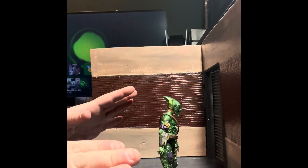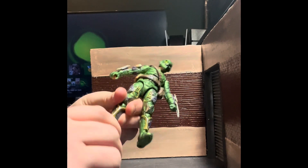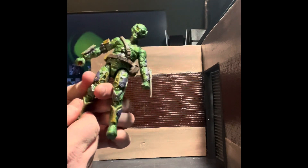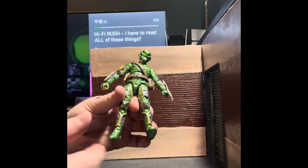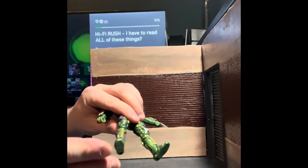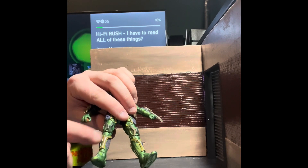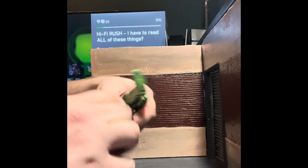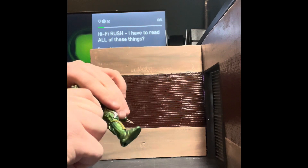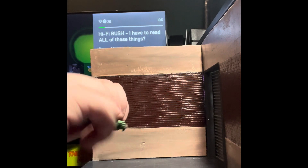With the articulation on this figure, I honestly have some issues with it. On the bottom he has the ankle pivot — pretty good range of motion on that. My issue is there's no calf swivel, and that makes it really hard to pose on the glider because you can't swivel it to make his legs go at different angles. My knee joint is really tough here — I may have to do a hot water bath on this because it is not wanting to budge. I definitely don't want to break it, so I'll show you on the other leg.